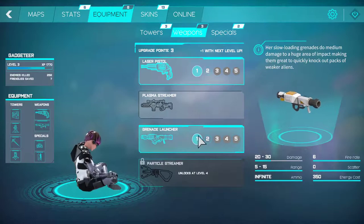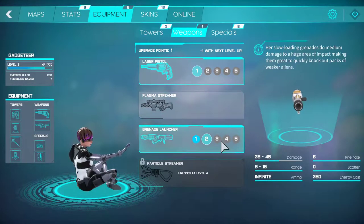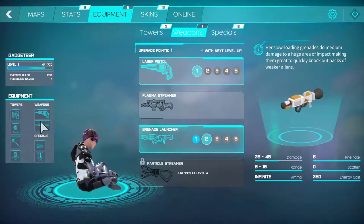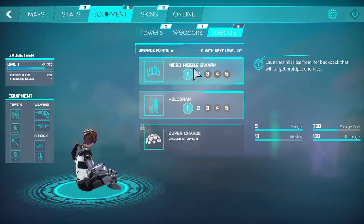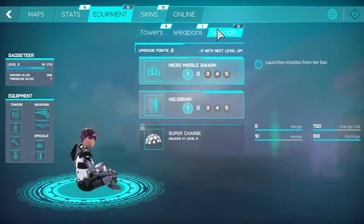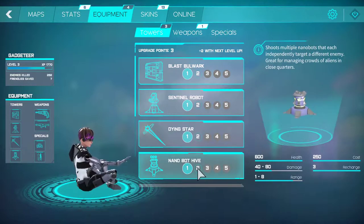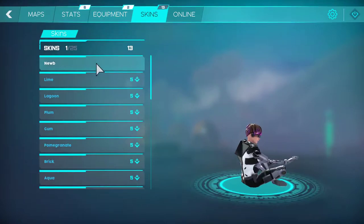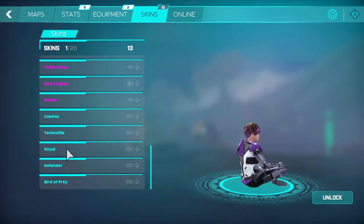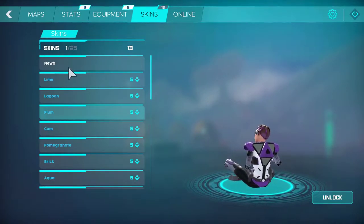Grenade launcher — yes! Plus one with level up. How do I use my upgrade points? I don't think I ever got the energy to use these. Maybe with the Death Star I could. You just click the two to upgrade them outside of the game — that's kind of neat. I usually like it when you get money and upgrade your items in-game, but maybe this makes them available. There are gonna be skins if you want to buy skins — that's kind of cool. I'll go with black, I think that's the most fitting color.